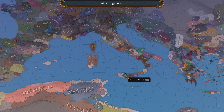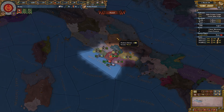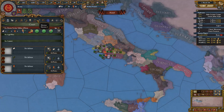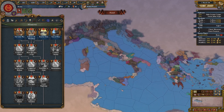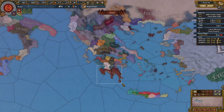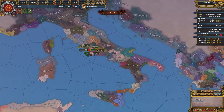We're going to be playing in normal mode. With this being the first episode in a brand new series, likes and comments mean a lot. This is version 1.3.1. This mod, unlike previous playthroughs, actually uses the mission system — and there are quite a few missions for Rome. Athens is another option; Carthage is another good choice. But I think Rome is the best choice for now.